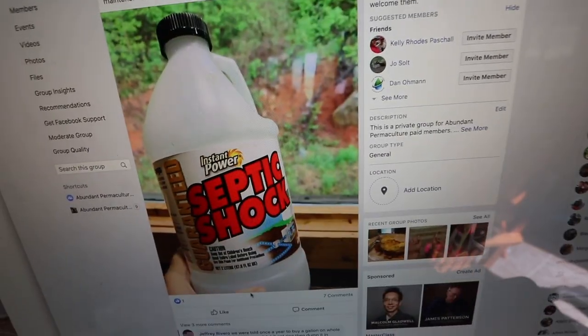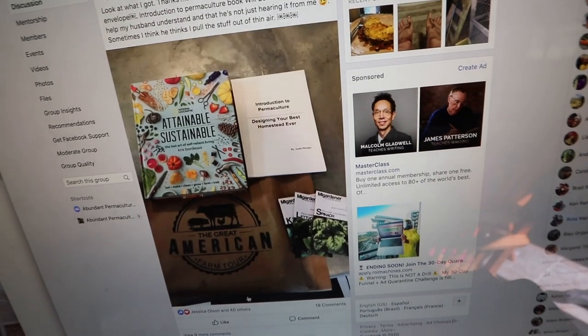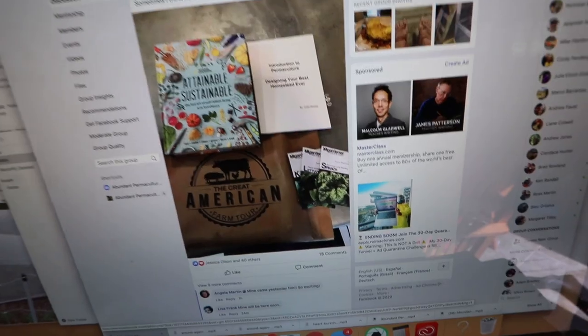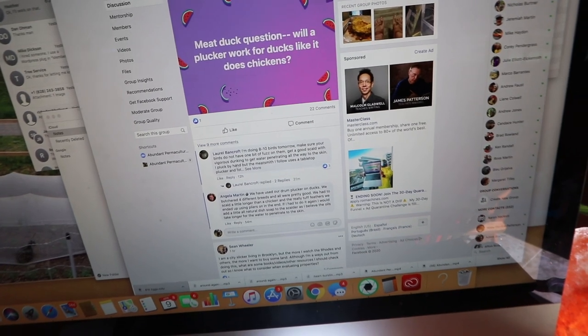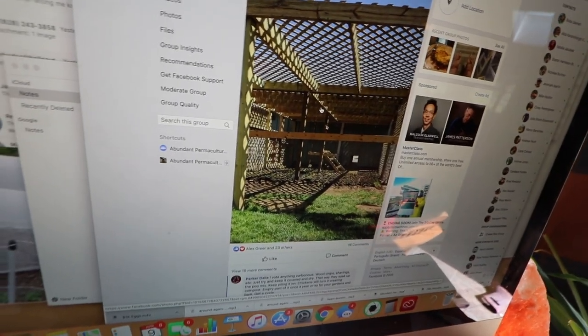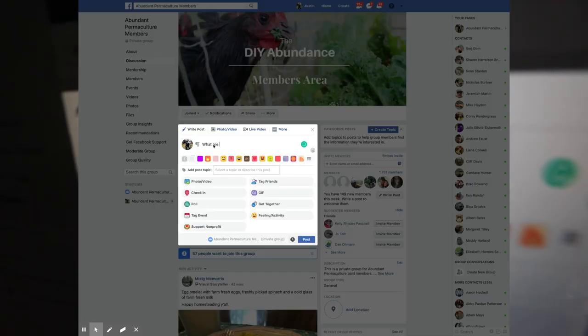Let's look at the Facebook group for a second. We've got Misty showing off her farm-fresh breakfast, someone looking at septic tank treatment suggestions. Melissa Patel - welcome as a new member! She's got the Attainable Sustainable book, the Great American Farm Tour, and the seeds - she must be a lifetime member. Somebody's got a meat duck question with 11 comments already. And someone is building a beautiful compost corner for their chickens.